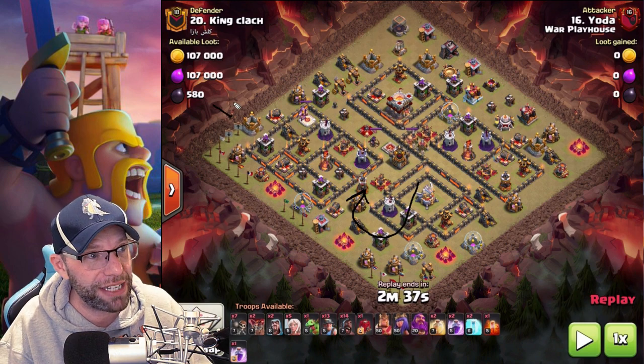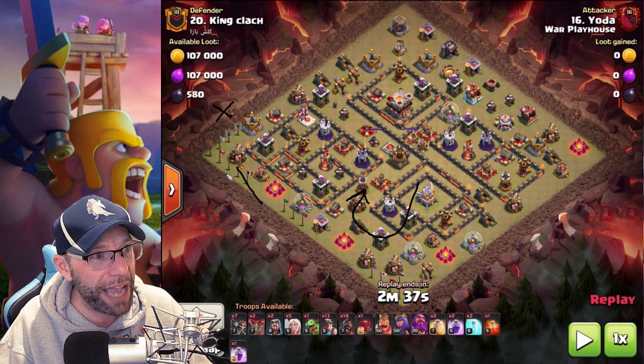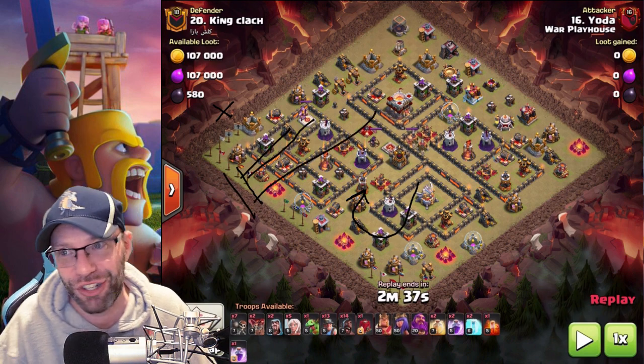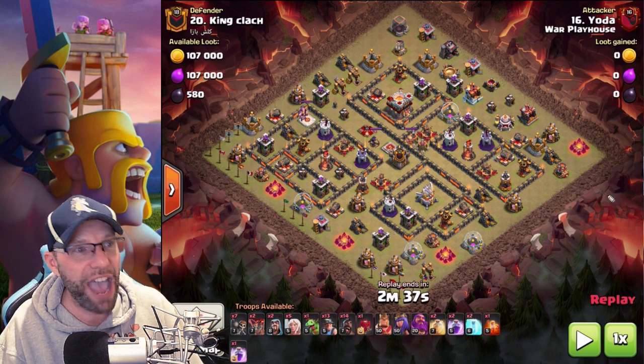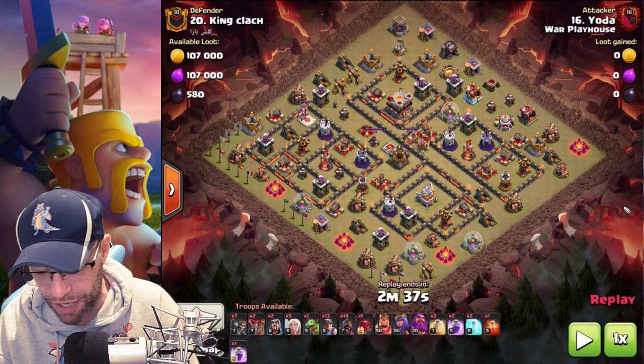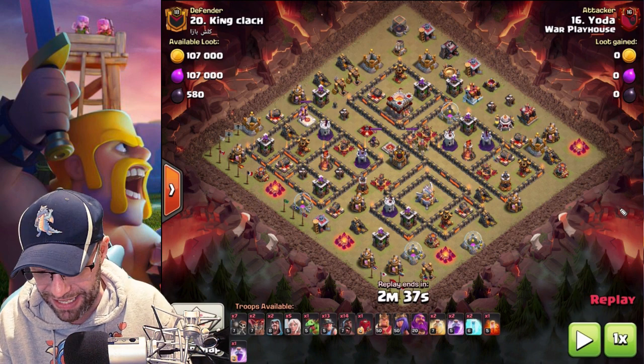So at that point, I just dropped my siege barracks over here and then minored and piggied through this way. The important thing is just getting rid of that eagle, getting rid of the CC. After that, as long as you have some nice pathing, it's golden. Let's watch this in double speed and see how it went.